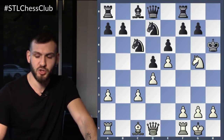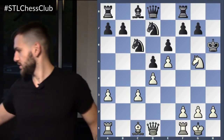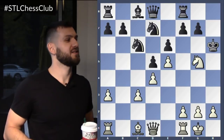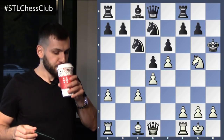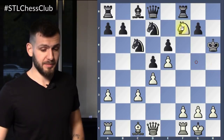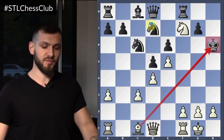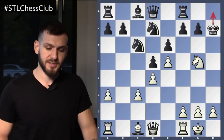What if the king goes to H6? This is pretty easy as well. Knight takes F7 — that's a double check! Both the bishop and the knight are checking the king. The king has to move, then we're simply going to capture the queen. That's game over — easy conversion after that.